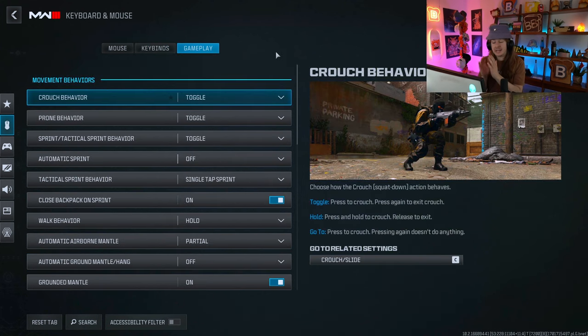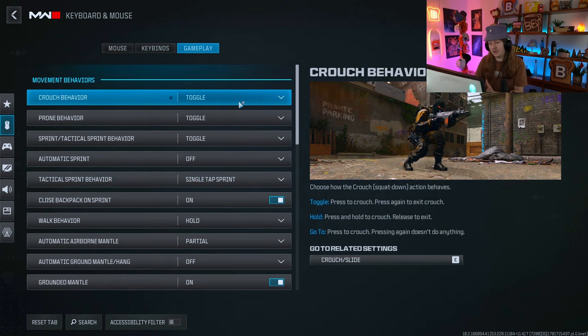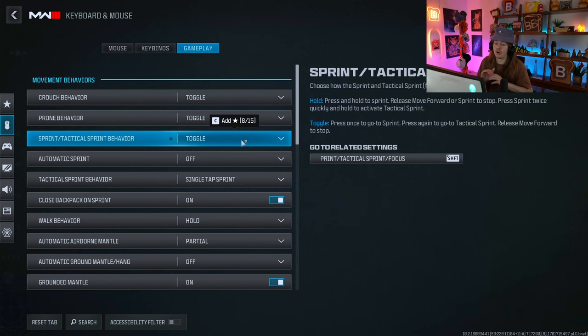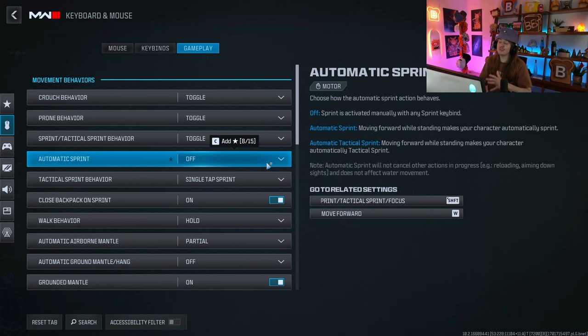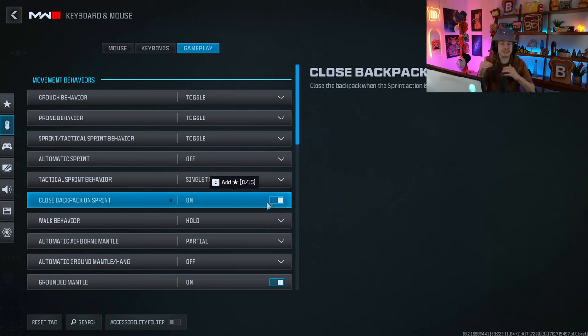Gameplay is the next tab. A lot of this I've left default, and a lot of great mouse and keyboard players do as well. Crouch behavior is toggle. Same with prone behavior, sprint, and tactical sprint behavior — all on toggle. I have automatic sprint off; I think that's better for controller and don't recommend it for keyboard and mouse. I use single tap sprint — click shift once to sprint, click again for tactical sprint. Close backpack on sprint is on, so if you get shot while in your inventory, you can sprint out of your backpack without having to manually close it first.